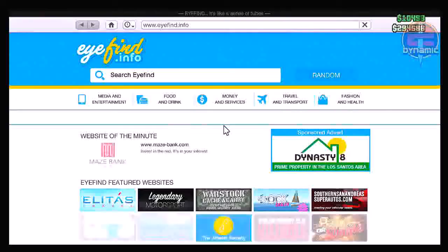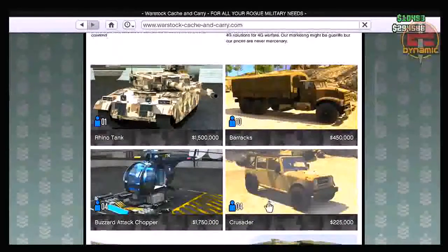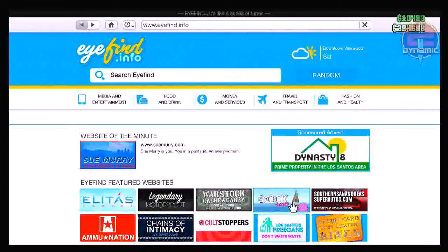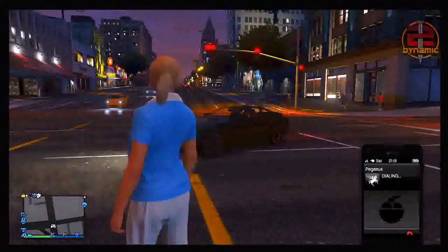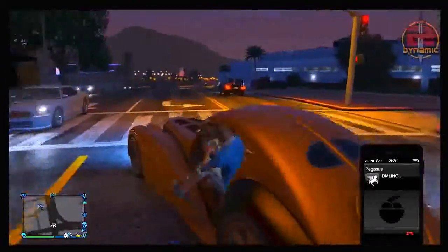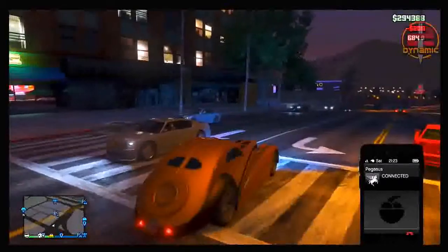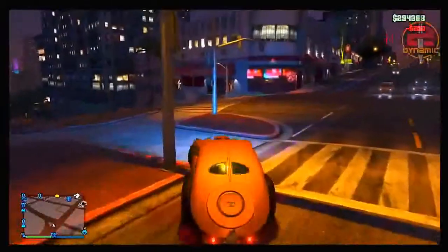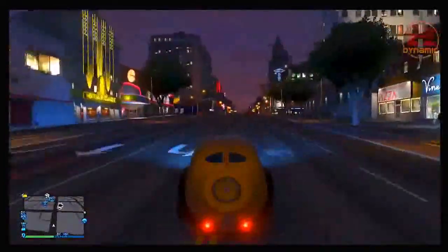To start this off you need a big vehicle. To get one really quickly, bring up your phone, go to Travel and Transport, scroll down to Cash and Carry and purchase the Journey. It only costs around 15 grand, and as soon as you purchase it you can call up Pegasus and request the vehicle to be delivered to a location. The Journey is one of the easiest big vehicles to get hold of for this glitch.